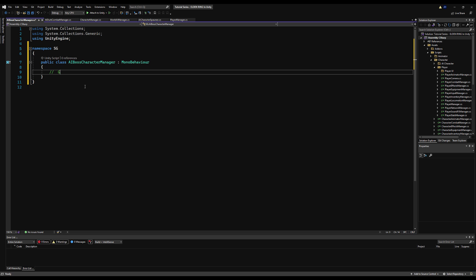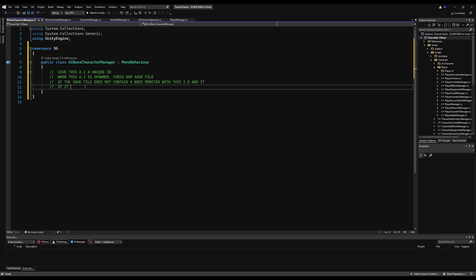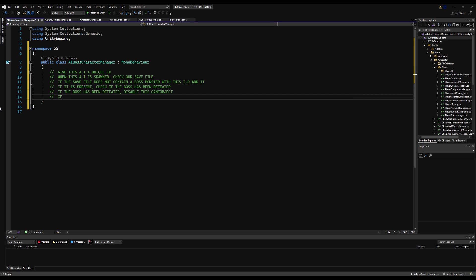So what do we want to do in this boss character manager script? We want to give this AI a unique ID, then when spawned, check our save file to see if we've already defeated it. If we have defeated it, disable the object. If the save file doesn't contain a boss with this ID, add it. And if we have not defeated it, don't disable it. We're also going to add logic for whether the boss fight has been started at least once — we call that 'awakened' — so the boss can play a get-up animation on first encounter, but if you die and come back, they're just standing there waiting. We'll handle all of that as well.